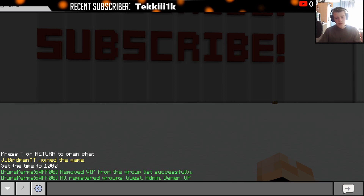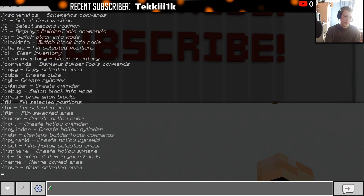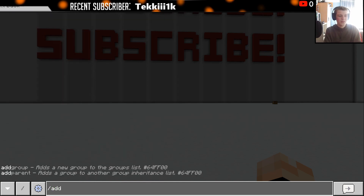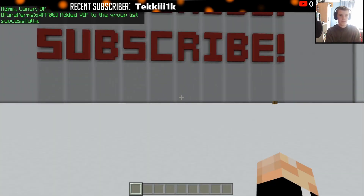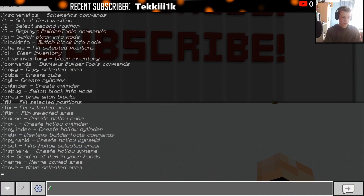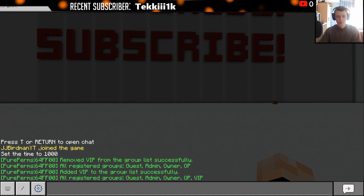Let's say we wanted to add a group between guest and admin — for example, for players who have donated or done something extra special. We're going to do slash addgroup and then the group name. Let's just do VIP. Now if we do slash groups, you'll see we have the VIP group, but here's the problem.